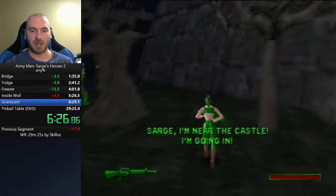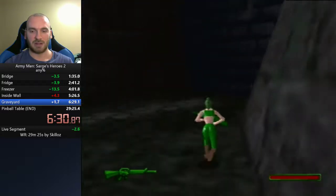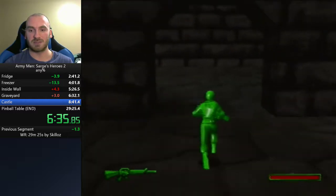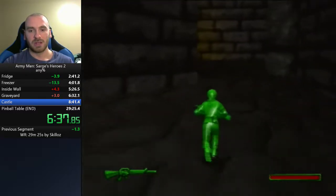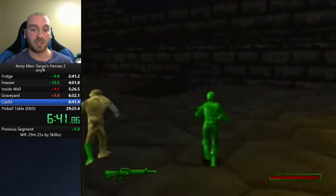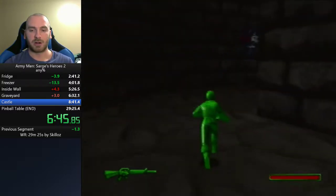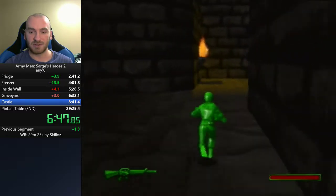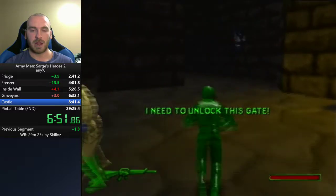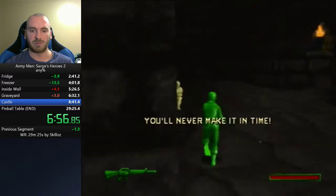These zombies will go for you but they're pretty easy to dodge. Those trees we just passed have extremely terrible hitboxes so we have to go off to the sides. This next level, Castle, is fairly basic — we have to grab three keys this time rather than one. There are a couple trigger points to reach first and then backtrack a little bit.